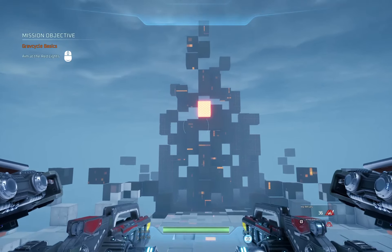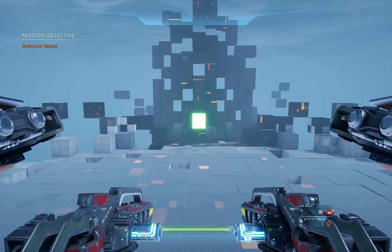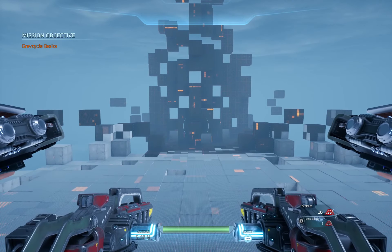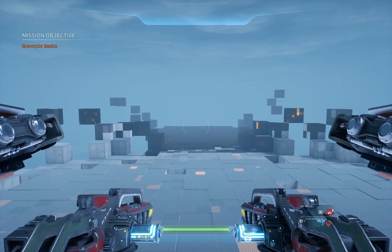Look up at the red light. There we go. And down at the red light. You got it. If you'd like to flip those controls, you can access them in the options menu. When you're ready, proceed to the next area.